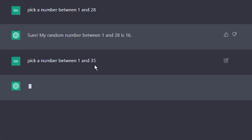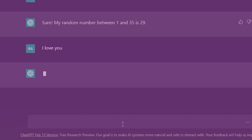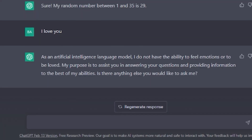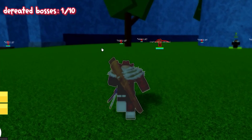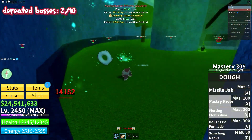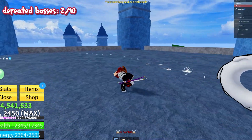Challenge two: give me a random number between 1 and 35 again. It picked 29 — that's the Dough fruit, another really good one! Then a number between 1 and 28 for a boss — it's 8, Chief Warden. We head back to the first sea, find Chief Warden, and take him down. Someone else was trying to kill me in the public server, but the Chief Warden challenge has been completed.